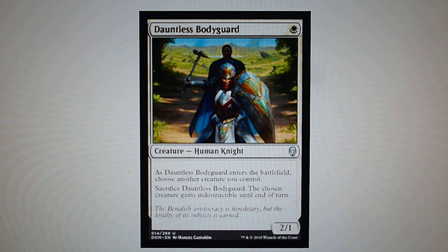Dauntless Bodyguard — for 1 white, you have a 2/1 creature. This is a very good 1-drop. As Dauntless Bodyguard enters the battlefield, choose another creature you control. Sacrifice Dauntless Bodyguard: the chosen creature gains indestructible until end of turn.